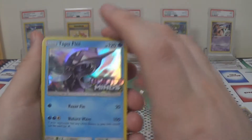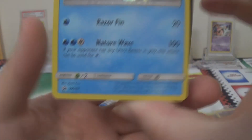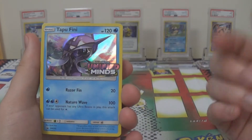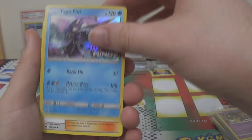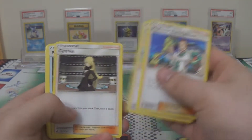So we have our Tapu Fini Unified Minds pre-release promo. This is Blackstar promo SM203. You can see it's the Tapu Fini from the set but it has alternate art, it's holo, and it has the Unified Minds symbol on it. Then we have some trainers mainly used for building your deck: Professor Elm, Copycat, Cynthia.